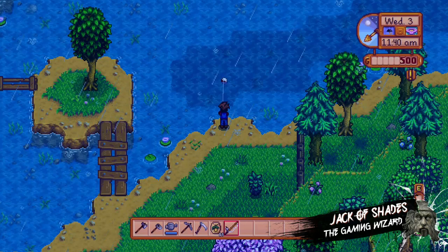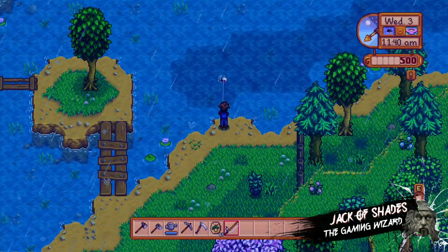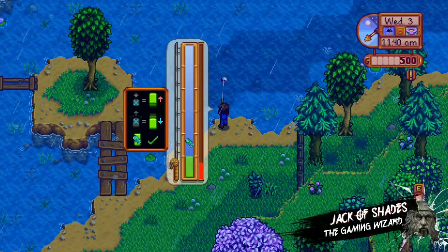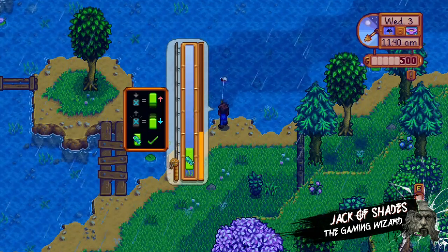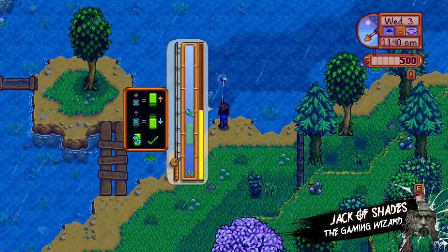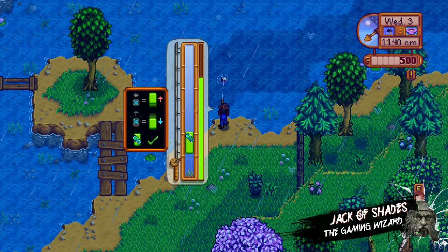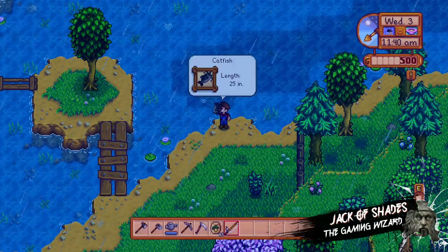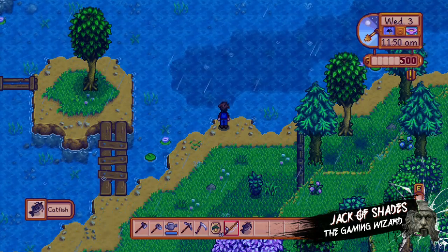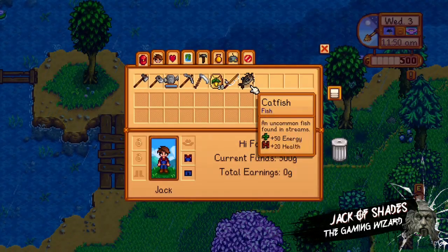Once it bites, I'll show you this nifty little trick. Okay, so here's our catch, and there's a catfish. Now, as you can see on the right, the meter doesn't go down when you lose the catfish. This makes it the easiest way to catch it at any level. And at the beginning when you have no level, it makes it the easiest. And there you go — catching a catfish 100%, day three, level one, no experience.